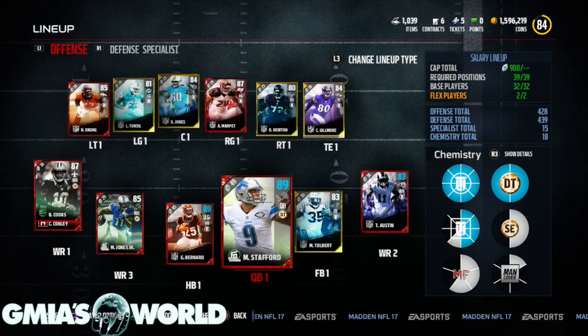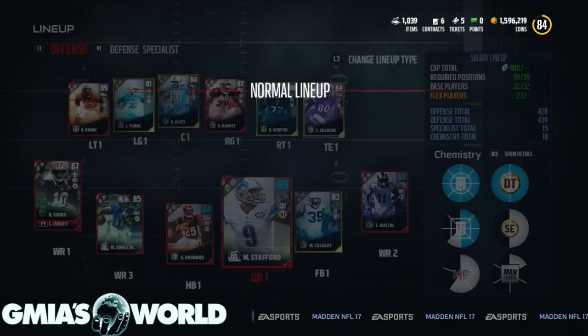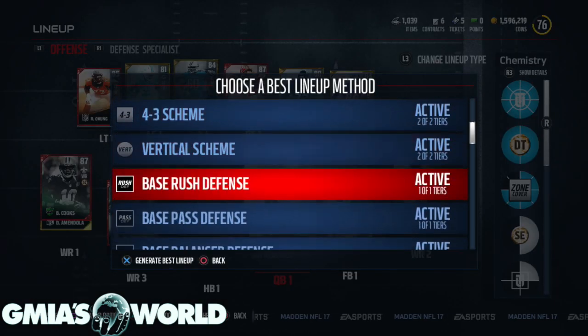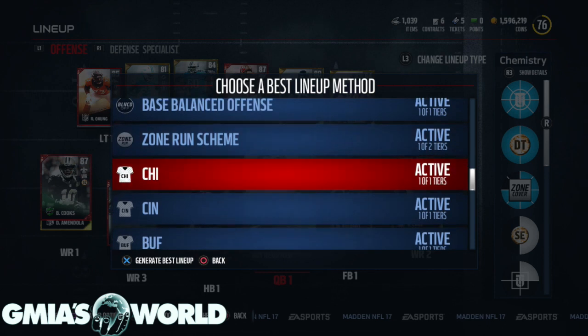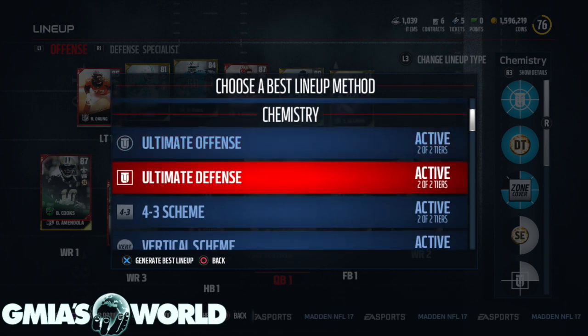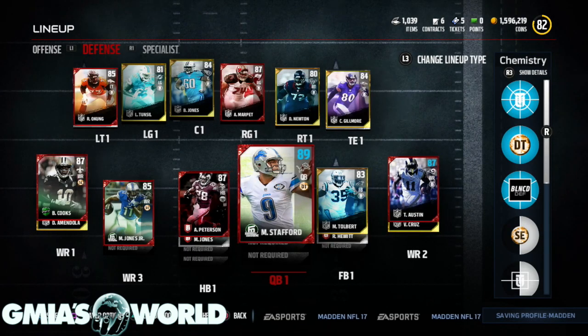You're just going to press triangle, or Y for Xbox One, and then they're going to give you your lineup tools, and you're just going to generate the best lineup. Right now I'm in my salary cap lineup, so I'm going to press L3 — the left trigger button, push it down — to change the lineup type so I can show you guys exactly what I'm talking about. Once you press triangle and generate best lineup, you're going to see everything.